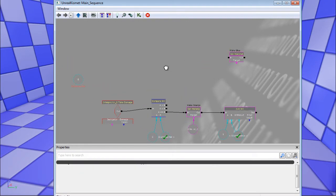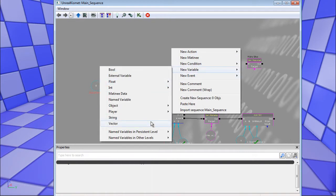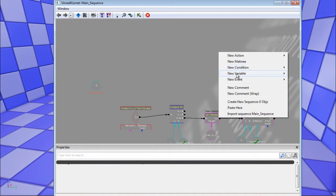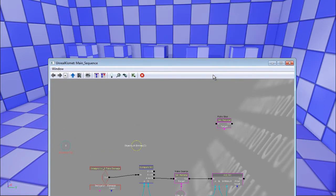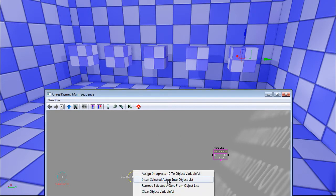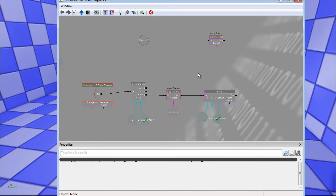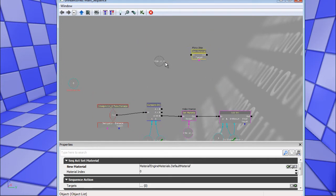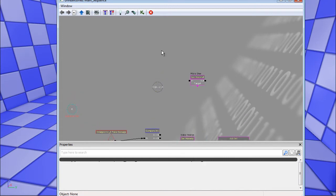The next part uses an object list. Go to new variable — object — object list. Then in the viewport, select all five boxes with Ctrl+click, and choose insert selected actors into object list. Instead of running a make blue action five times in a row, we can interface with the object list, which is basically an array with the objects in it.